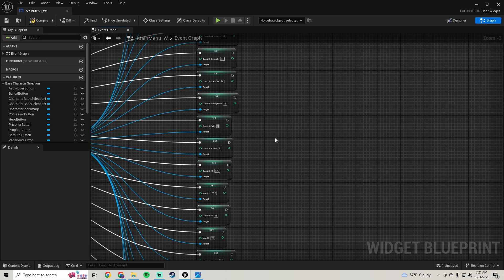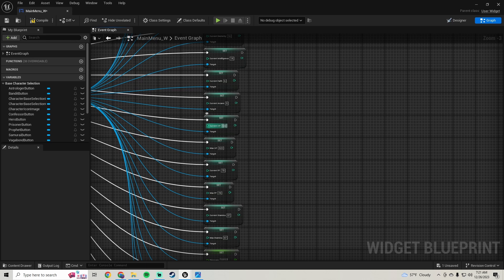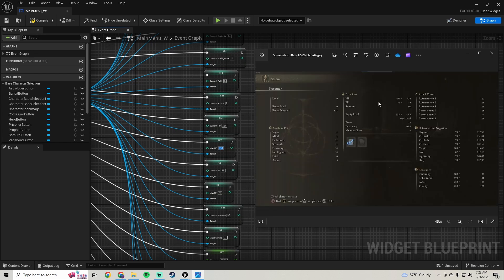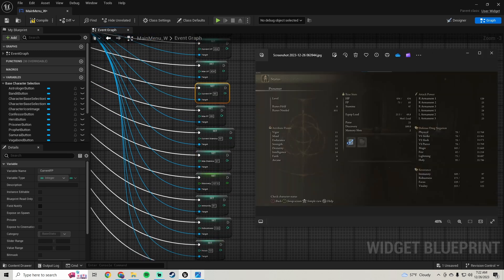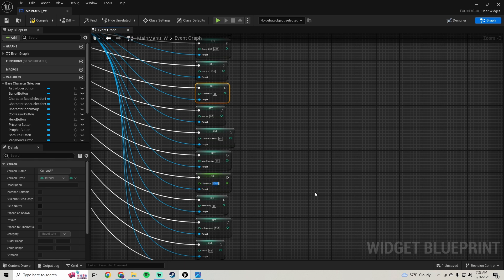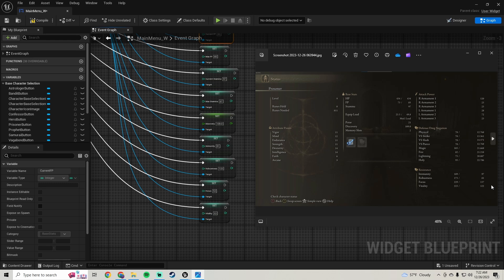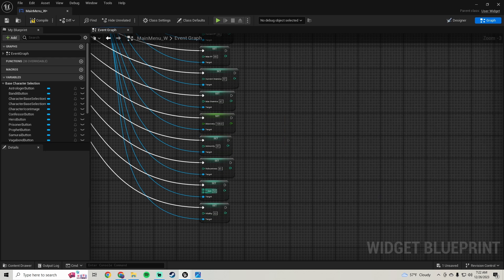Faith and arcane are going to be 6 and 9. HP is going to be 434. FP is going to be 85. Stamina is going to be 97. Discovery is going to be 109. Immunity and robustness are 97 and 81. Focus and vitality are 137 and 122.